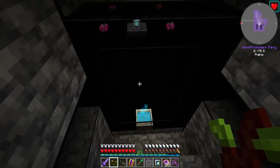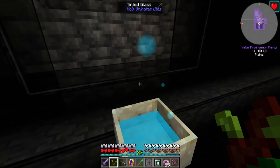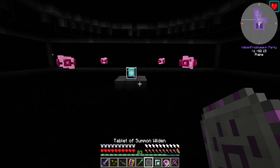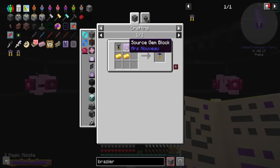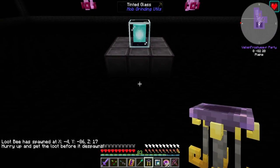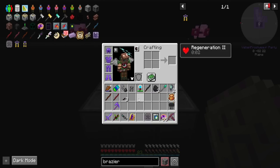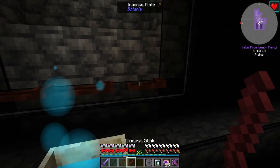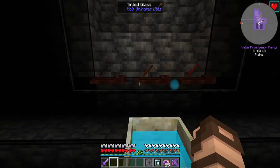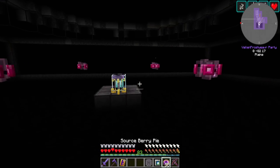I believe I need a Ritual Brazier, which requires an Arcane Pedestal and Source Gem Blocks. Let's try putting this here and see what happens. I can also grab the incense sticks and get those down as well — so I'll put one of those, one of those, and one of those, then light them. Each of these should last 90 minutes. Everything else is good. Let's try putting this on here and see what happens.